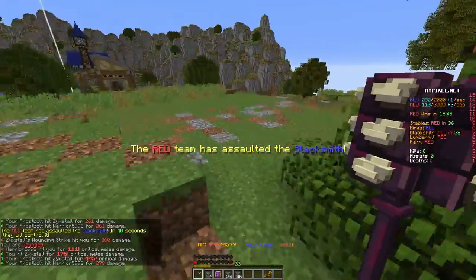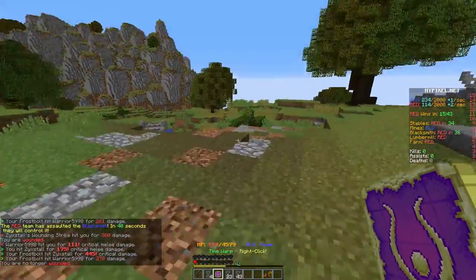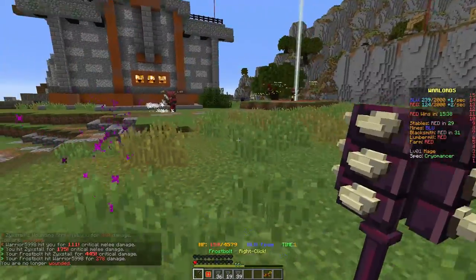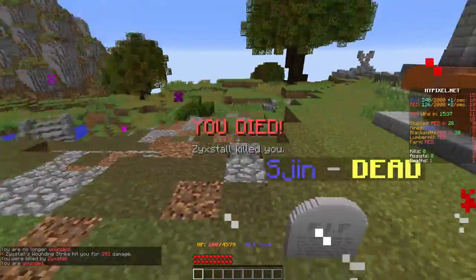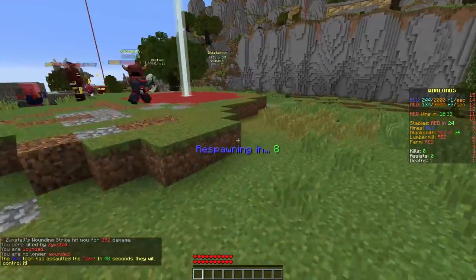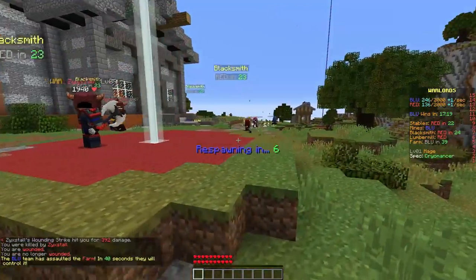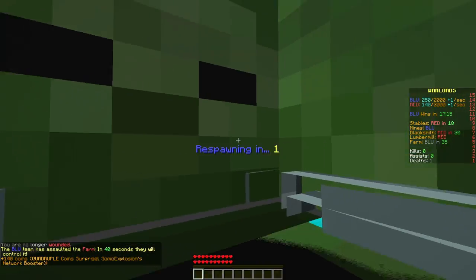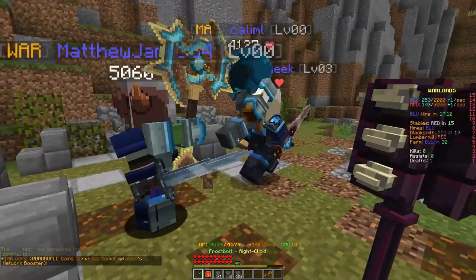I'm low on health and about to die — I've got to get away. I'll pop my Time Warp just in case someone's chasing me, which they are. Oh, what a stupid time warp — he got me. No worries, I'll respawn in three seconds. What's this — a zombie? What's a zombie doing here?